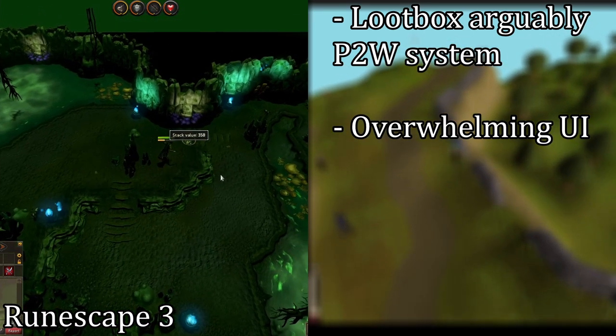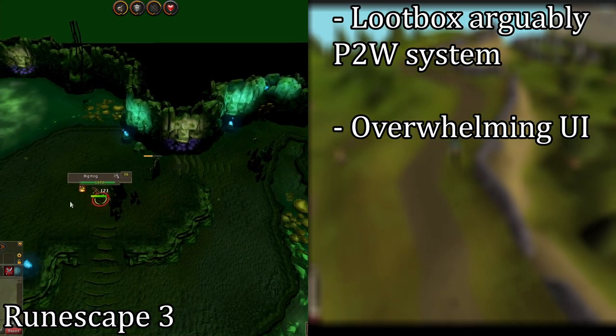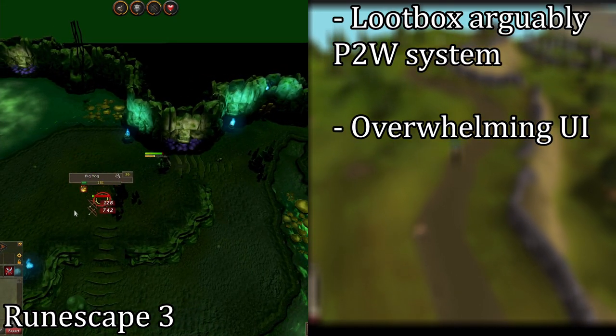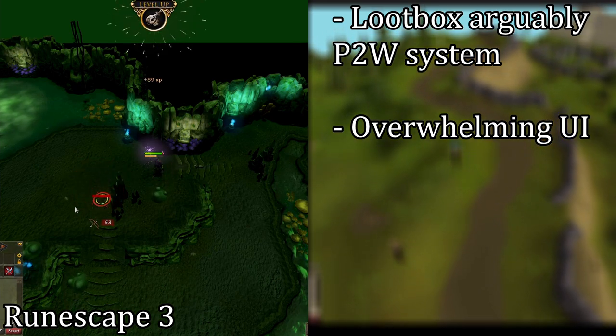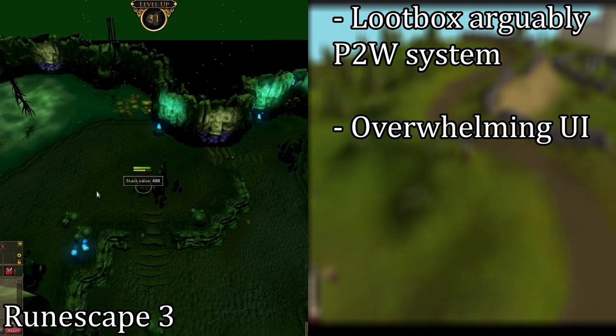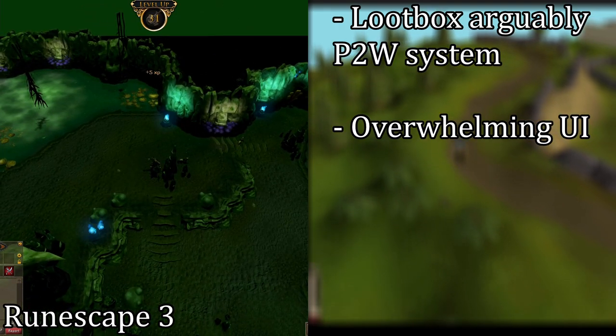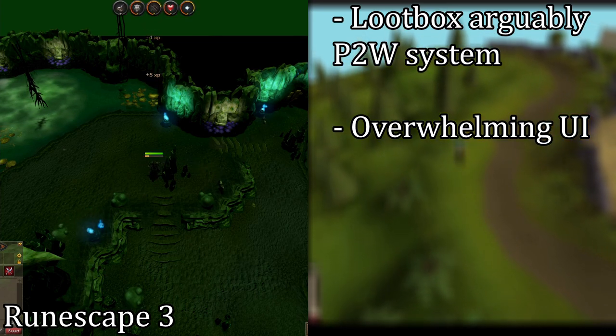The UI can also be overwhelming. Once you're used to it and once you've customized it just the way you like it, then it's actually pretty good and it certainly lets you do a lot of things. But to start with, it's overwhelming — there are boxes and windows and stuff everywhere. Personally, I like the legacy UI because that simplifies it down. It does come somewhat at the cost of customization, but I'm okay with that.